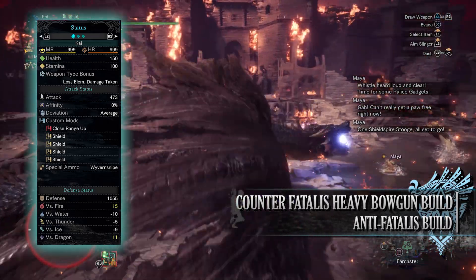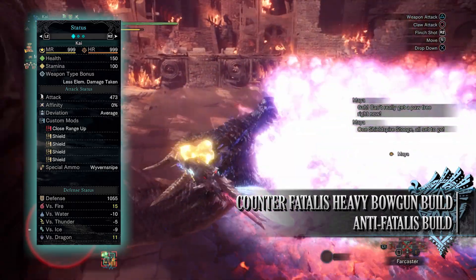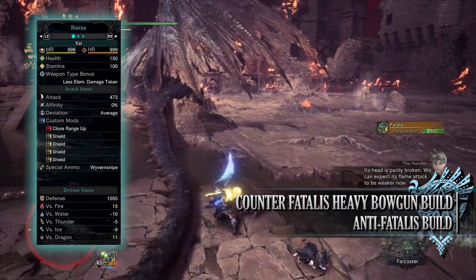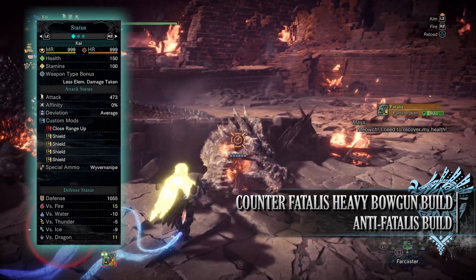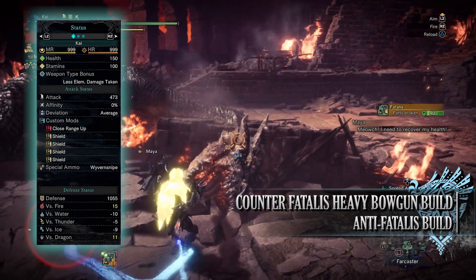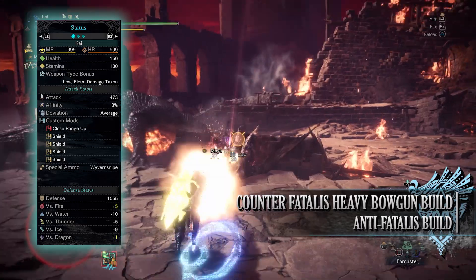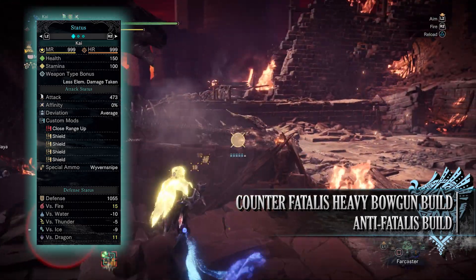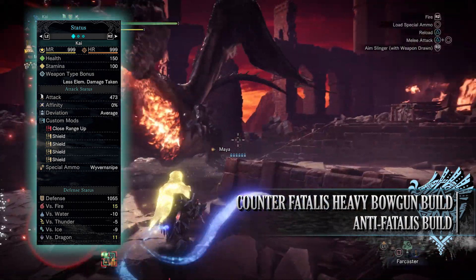If you're feeling more confident playing the Heavy Bowgun up close, you could drop some of the shield mods for more close range up mods, or go with the special scope to increase damage further — though I find the special scope disorienting so I rarely use it. As for special ammo, you'll have the Wyvern Snipe making it easy to tenderize the monster. For defence you'll have a decent 1055, which is strong against fire and dragon but weak to the other elements.